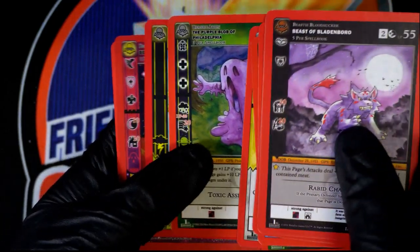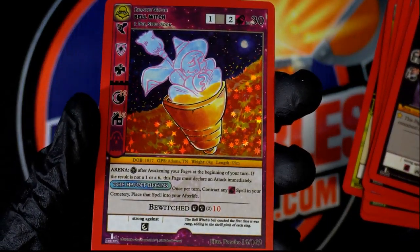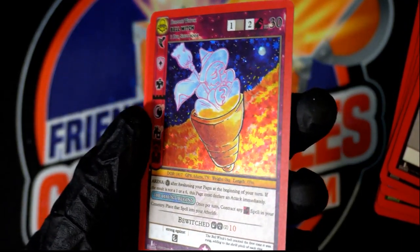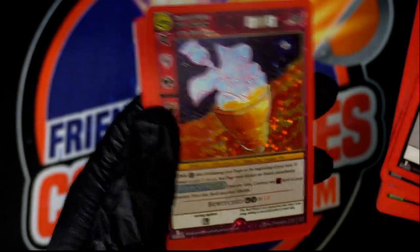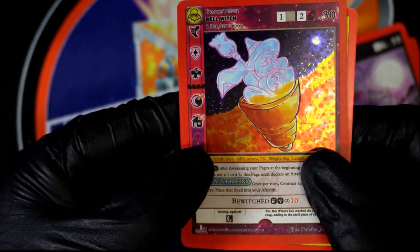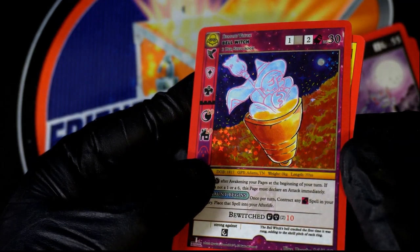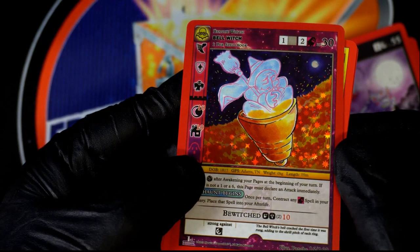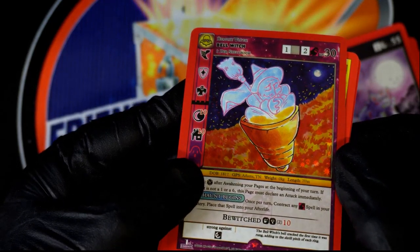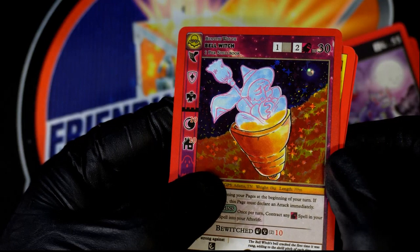So let's get started. Full Hollow, Bell Witch — watch out, the Bell Witch — Full Hollow. I'm not getting a lot of symbols. I see a ghost. I see a skull and a spider web. There's a skull.